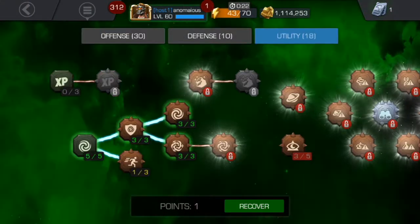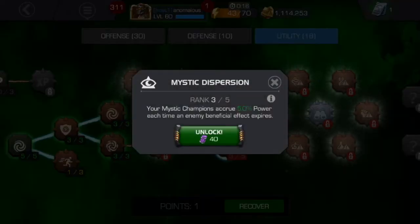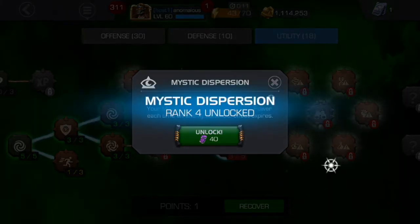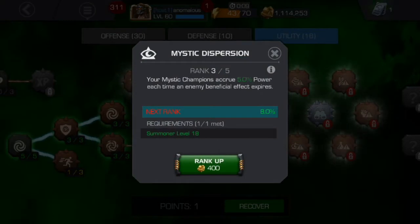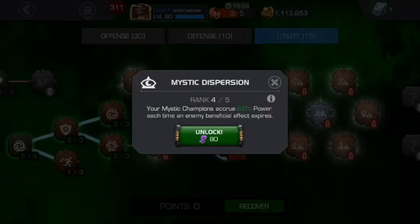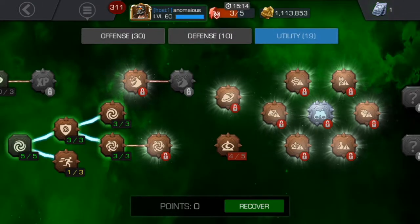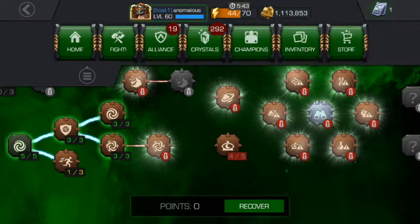Let's go ahead and do that, and at the end of the video we're going to do some tests to see how good Mystic Dispersion is at rank 4. It's getting very expensive to upgrade this mastery — the next rank requires 80 and 30 units each, which is around 2600 units total. So I think for now I will just keep it at rank 4.